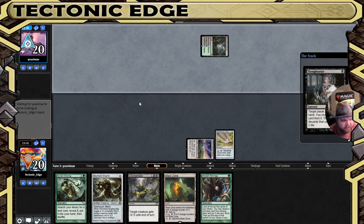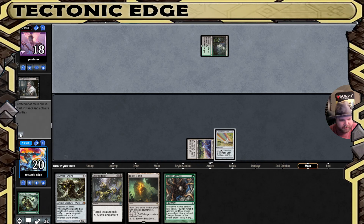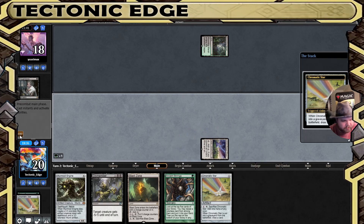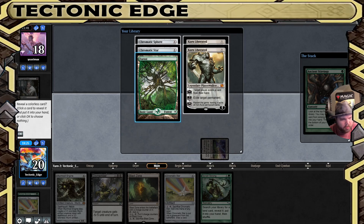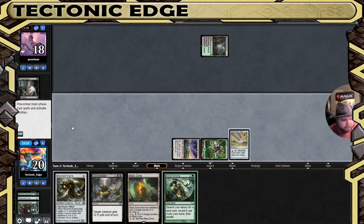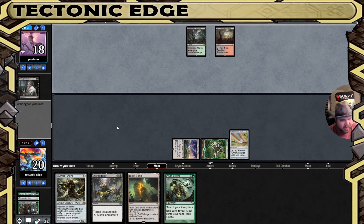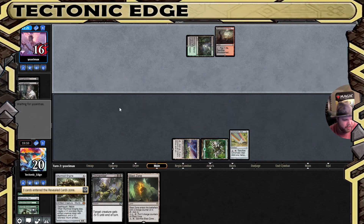Or they're going for the Sylvan Scrying — they're just going to try and get us off Tron. Crack for green. Can we draw a Tron land? Nope. We'll go for the Ancient Stirrings. Well, that's unfortunate — not finding one of the top five is rough. I went for Ancient Stirrings first because Sylvan Scrying could get any Tron land we wanted. And it's another Thoughtseize — same play. They're going to take the Sylvan Scrying. That's rough.